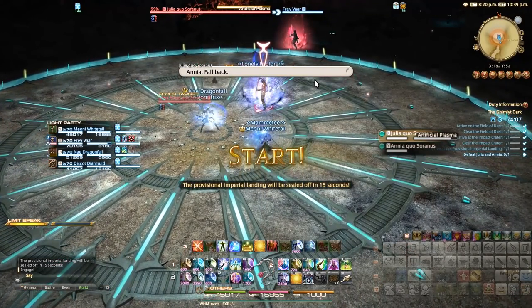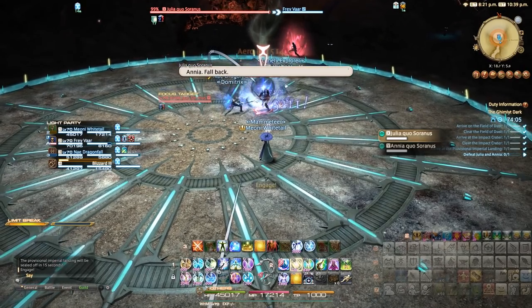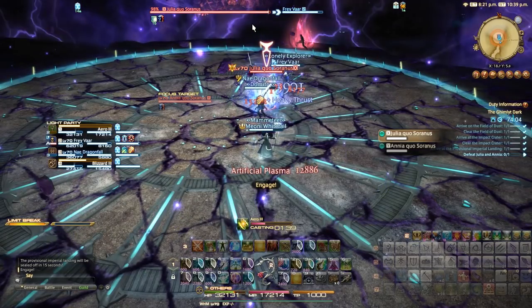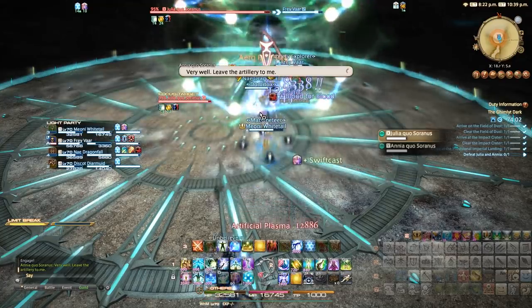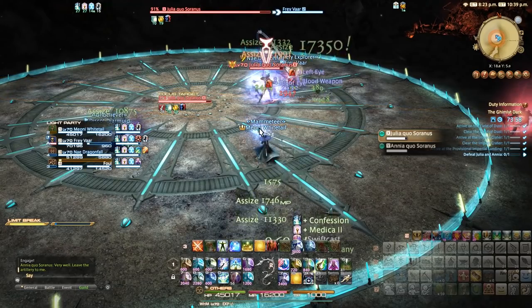Julia will start with the ability Artificial Plasma — an AOE ability damaging everyone in the room for about 13k damage. Whilst you fight Julia, Ania will be providing artillery support from outside the arena. You'll see line AOEs go from Ania across the room to avoid, whilst Julia casts her own abilities.